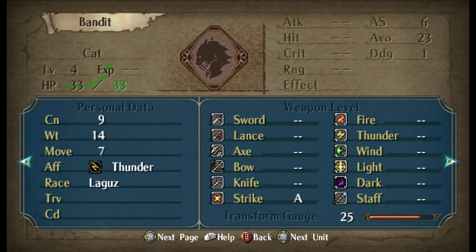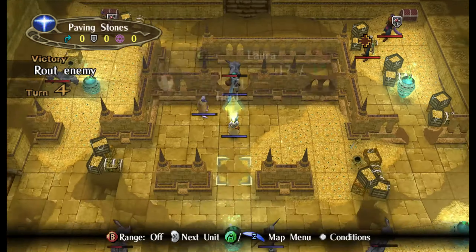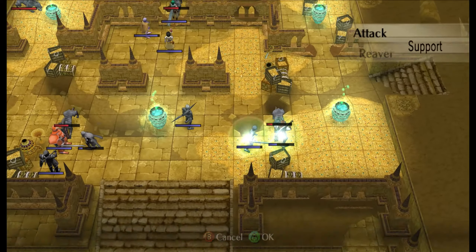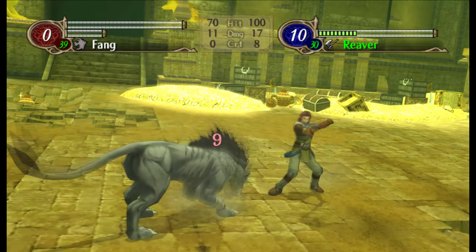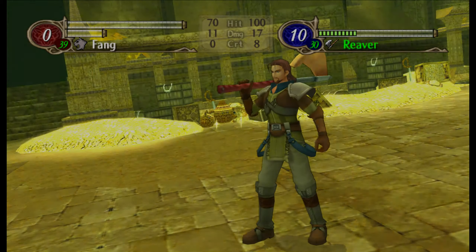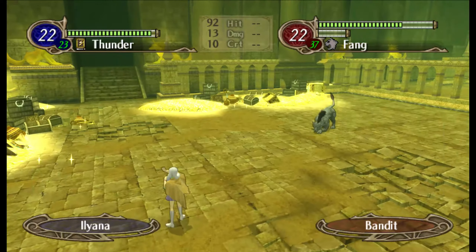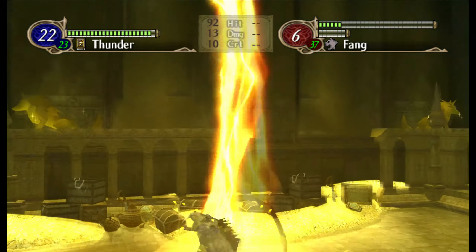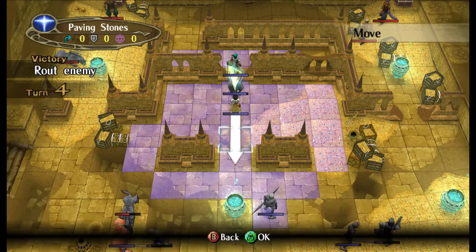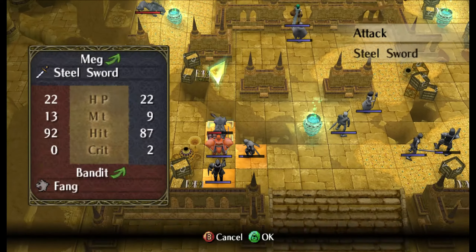He can converse to raise his support rank and then kill. He's gonna kill with the reaver to guarantee hit rate. Good job Nolan, nice. Illyana - carry on the Dawn Brigade. I'm going to move down here because people are in desperate need of healing. Meg is not gonna do anything because that guy can double her.